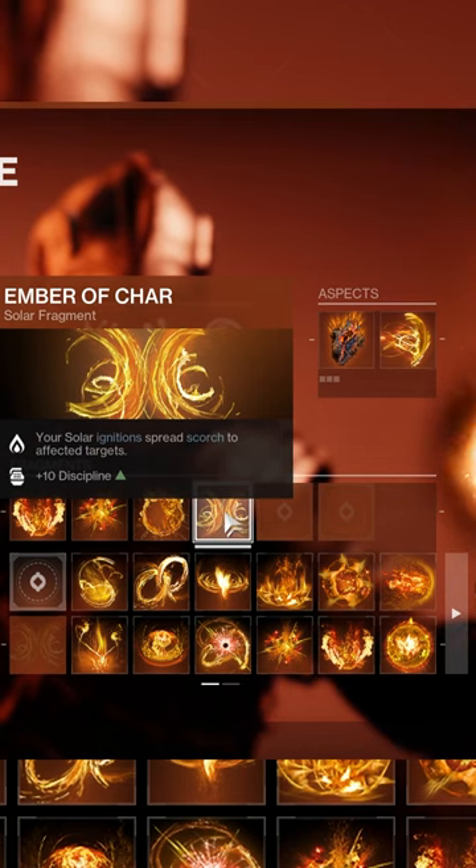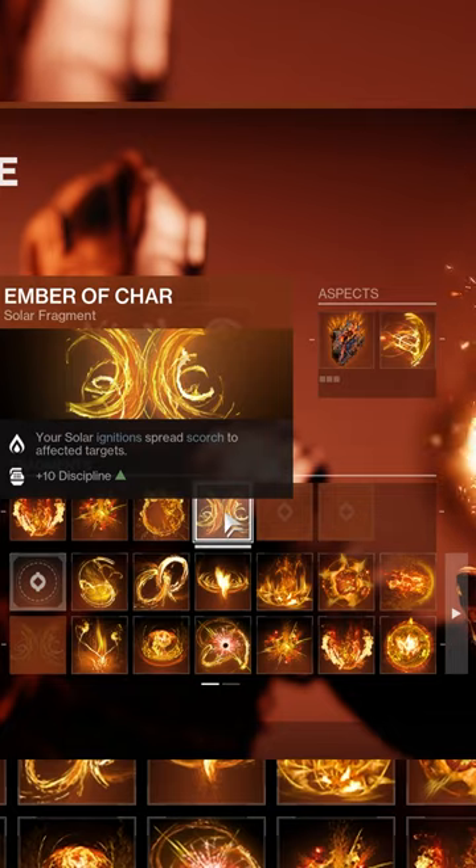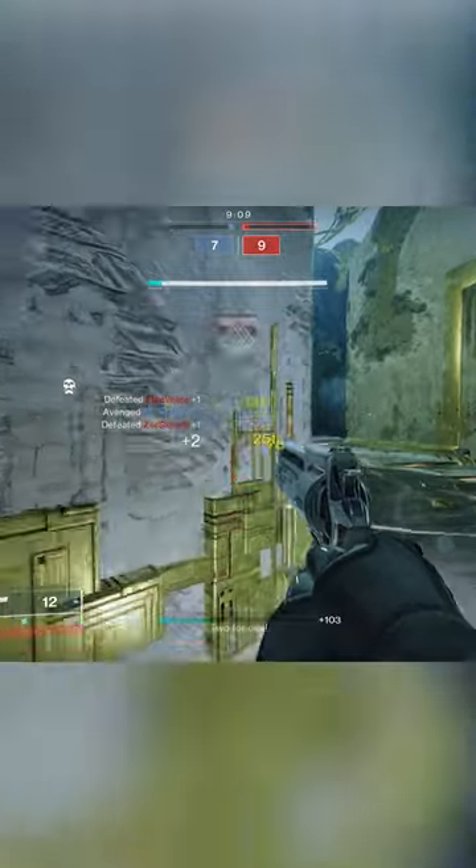Lastly, we have Ember of Char. Your solar ignition spreads Scorch to affected targets and gives you plus 10 discipline. This is another fragment that's going to help us spread those Scorch stacks to hopefully trigger ignitions on multiple enemies.